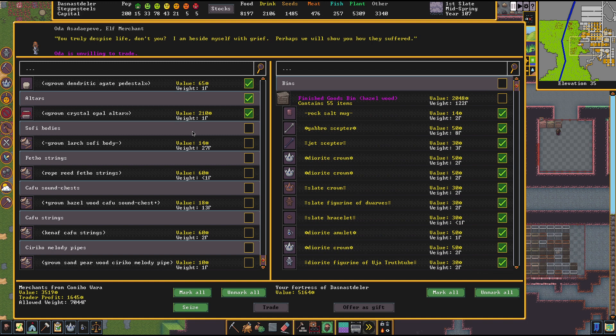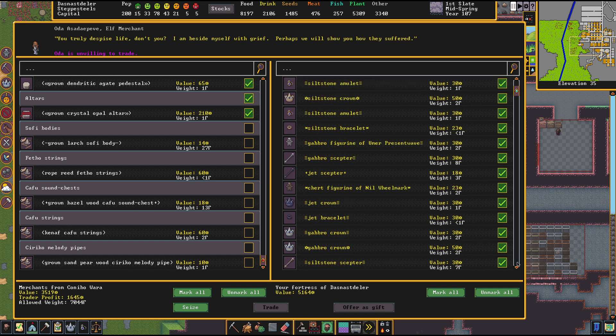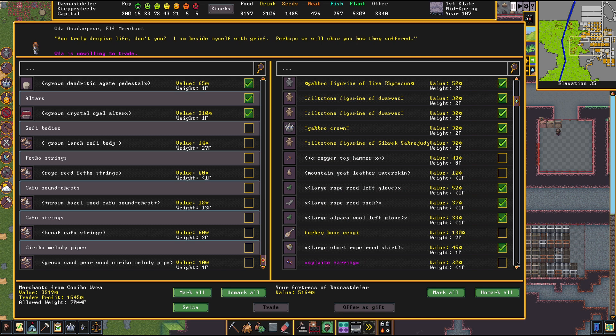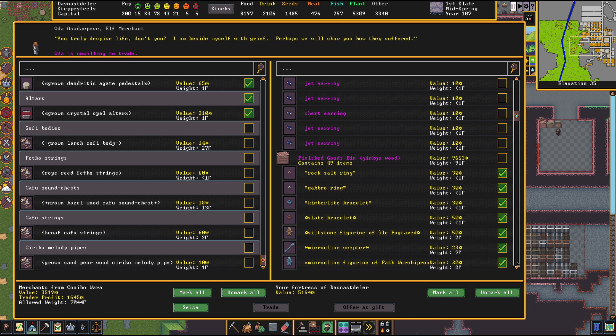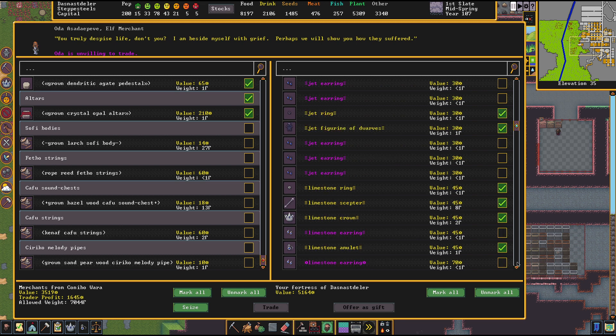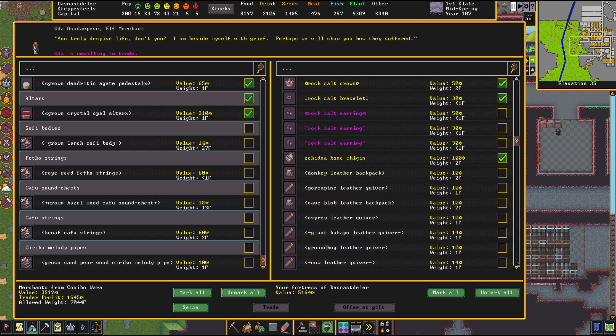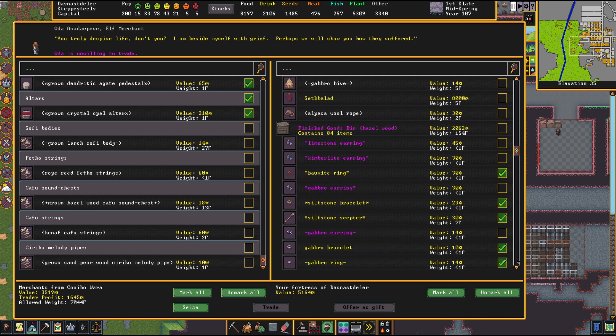Unwilling. What? You truly despise life — what did I try to trade that you don't like? Good lord, you stupid elves — every time you do this. What did I do? Rope reed? No, it's surely not rope reed. I don't understand what I tried to trade that is the problem here. Everything is made out of stone. Echidna bone — oh, I wonder if that's it. That was a mistake.